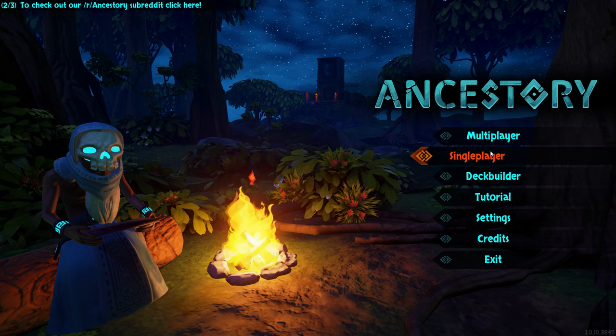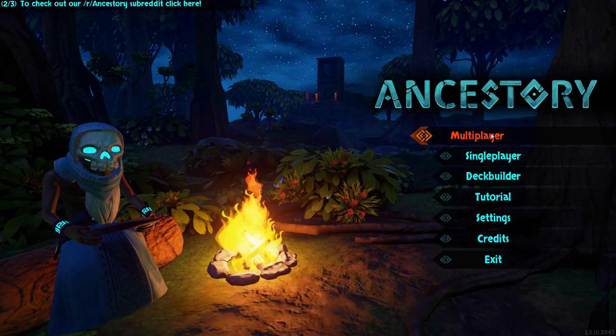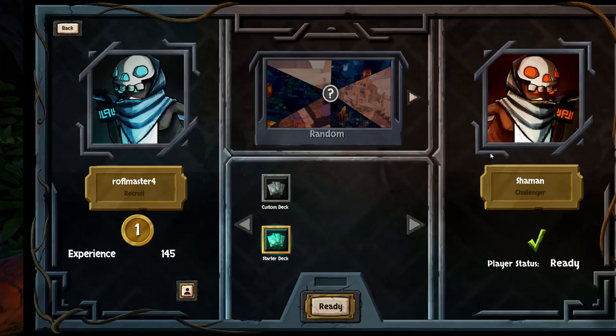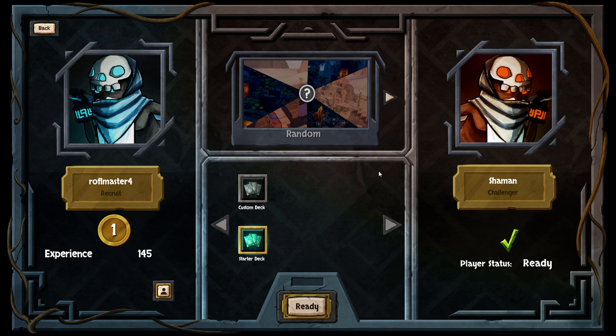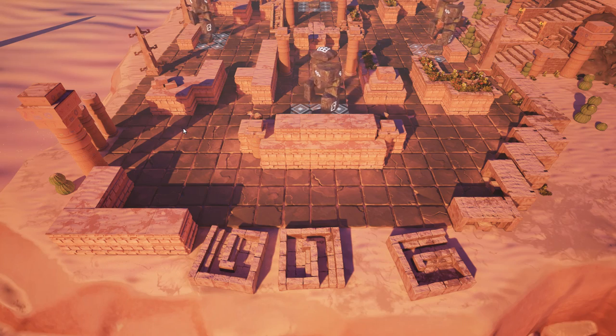Anyway, there's multiplayer and single player, but due to the fact that the game is very obscure right now, I'm not really going to touch the multiplayer. So we will play the single player, use the starter deck, pick Desert Temple, and show off the game for all its positives as well as negatives. The game is currently $13.49.